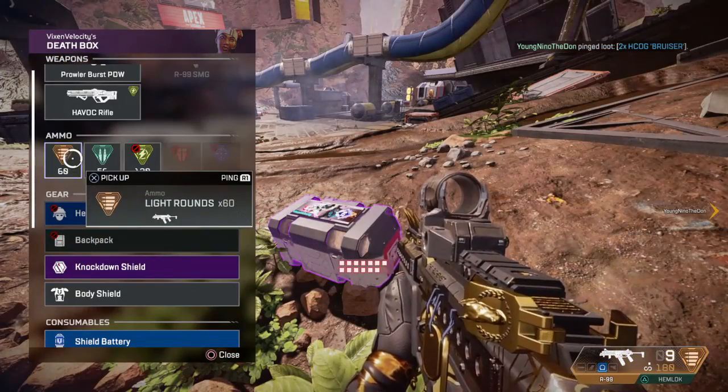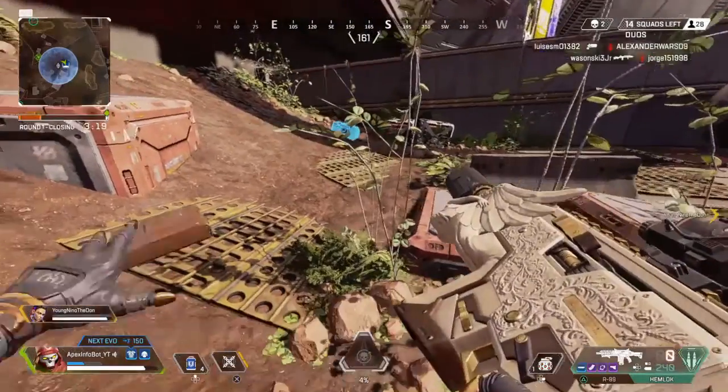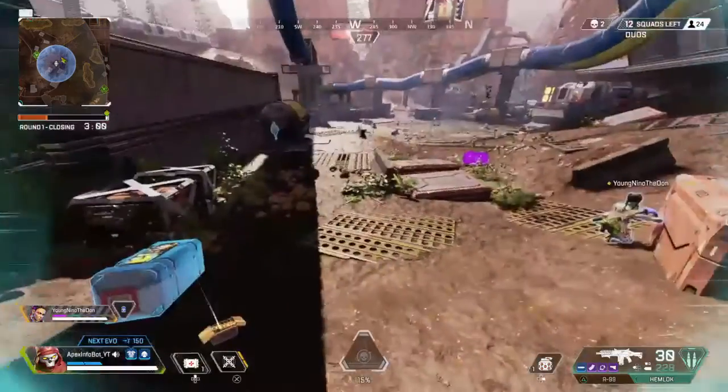You're now able to switch to the same level of armor if it's closer to evolving, which is kind of nice. Also, if somebody pings that they need a particular item, now whenever you find that item on the map it'll have a little ping indicator. It'll show a little guy with his hand up like 'hey man, I need that' — so that's kind of useful.